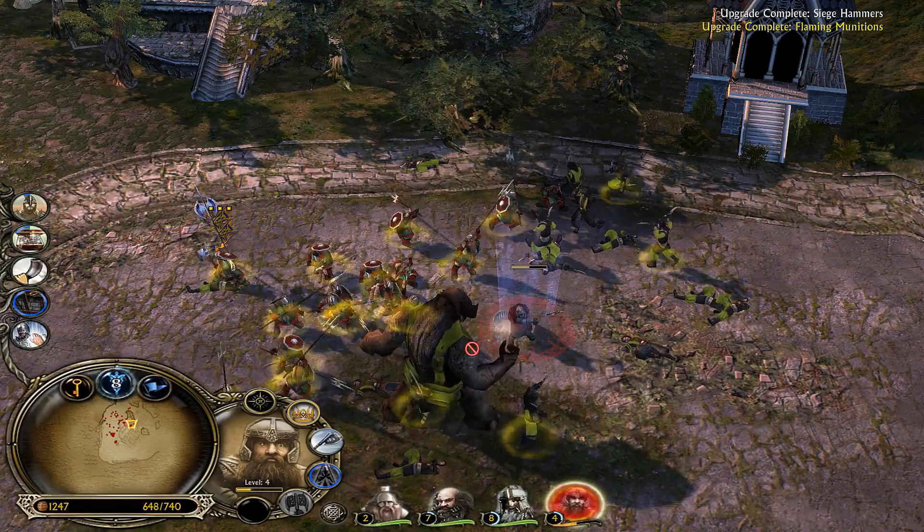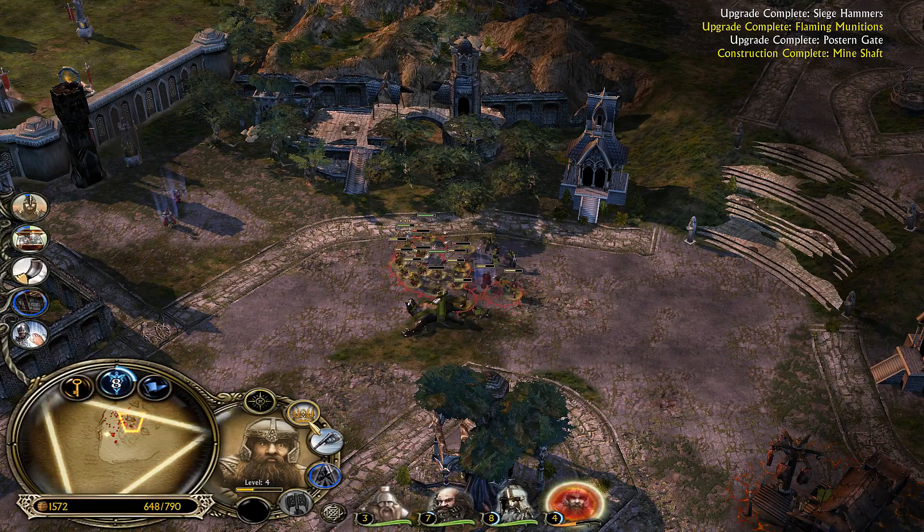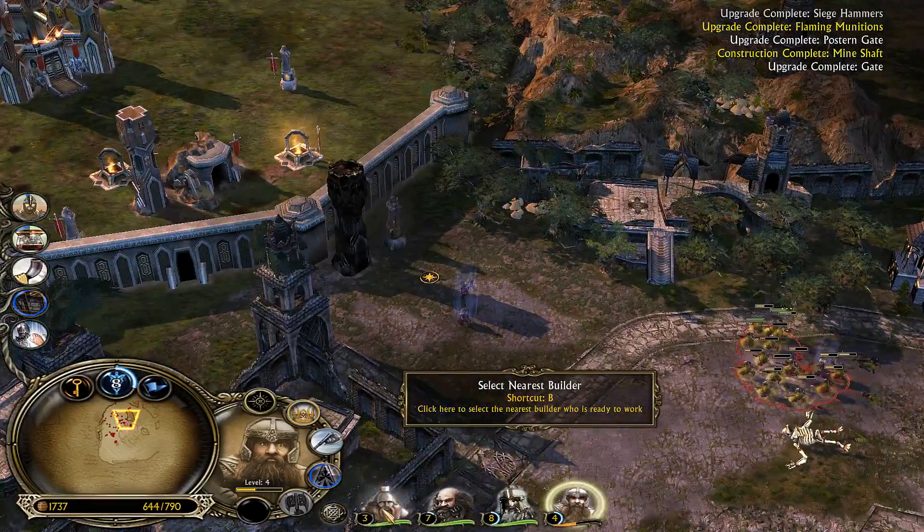1.06 Gimli — the most overpowered thing in the game! He's ridiculous — he even has leadership, for God's sake. I mean, what even?